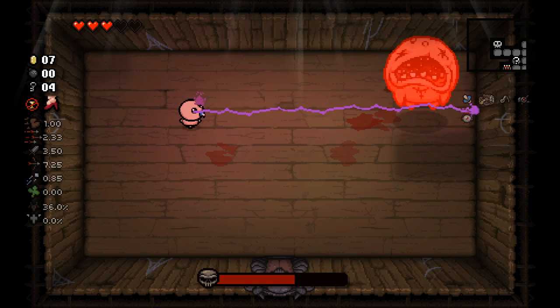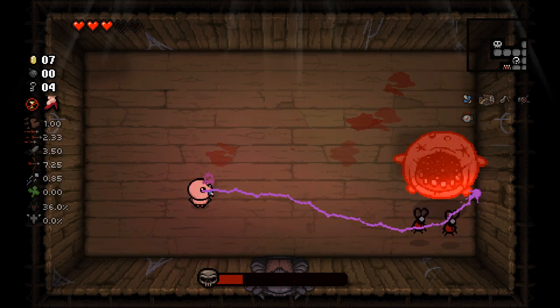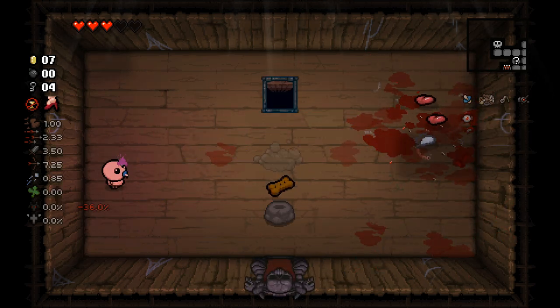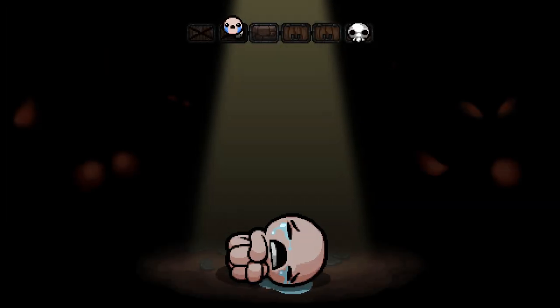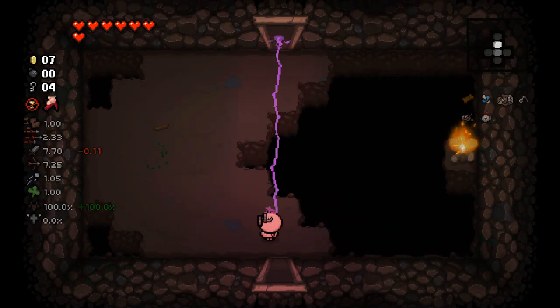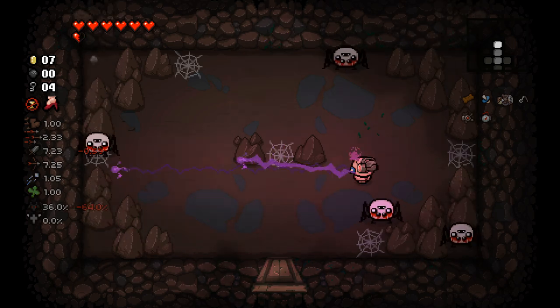So I needlessly may have made my run a little bit more difficult than it needed to be. But maybe we'll still get a devil deal — we didn't get a devil deal. But we did get food, which also gave us luck up and shot speed up — which is not exactly what I want. But we also got some extra damage for a little bit, it slowly ticks down as you can see on the left side of the screen. But until it does that, hopefully we can get a couple of kills with it.